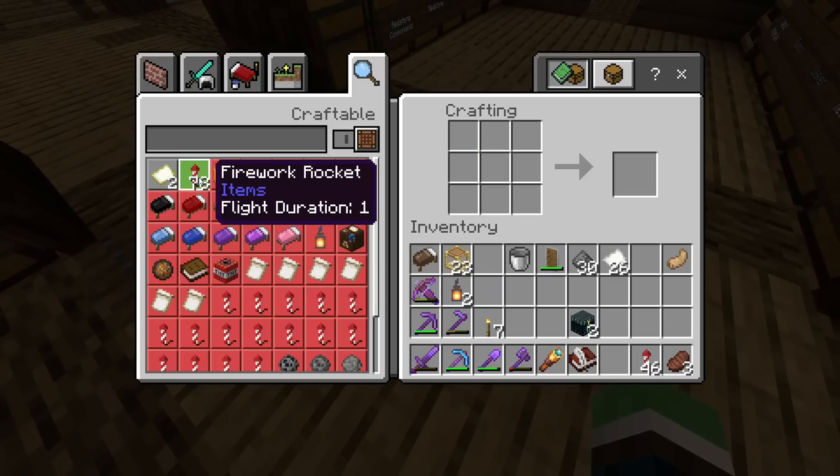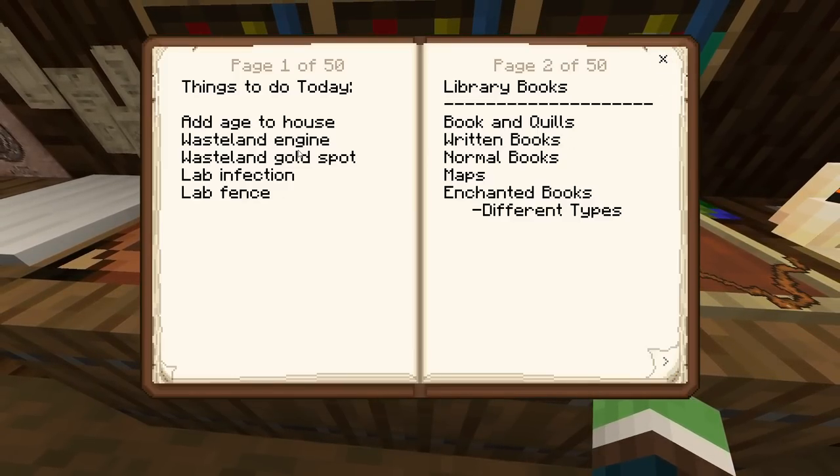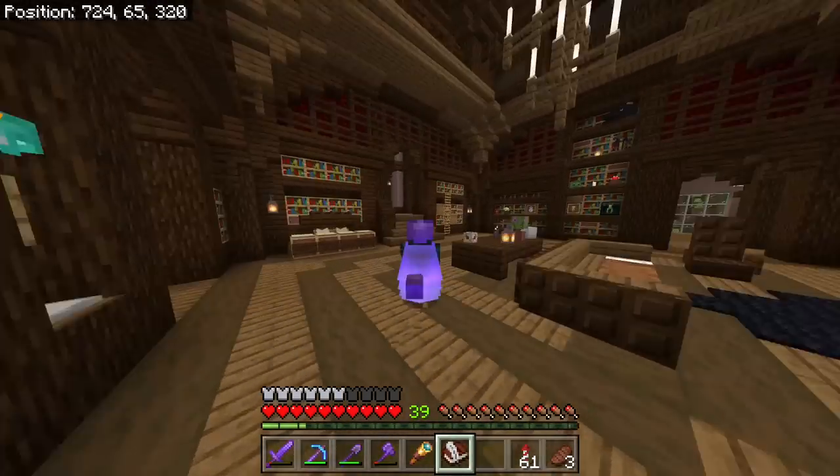I actually want to know, I'll read them. So what is there to do today? Add age to the house, wasteland engine, wasteland gold spot, lab infection, or lab fence. I think I'm going to pick between these today, and I actually want to start off with adding age to the house.